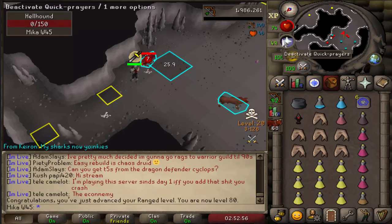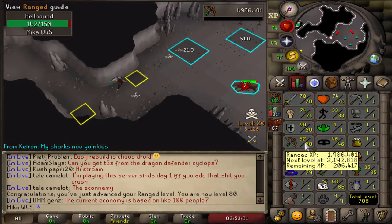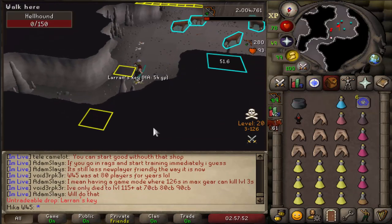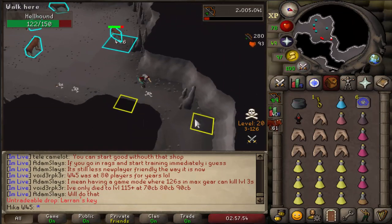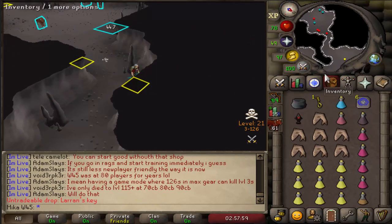Oh, there it is — 80 Range already. Nice, that's really good. I'm happy with that. Probably gonna try to aim for like 85 Range. Oh, there it is — that's what we are after. A Laren key. That's literally worth 100k right there, minimum. That's what we want to get.